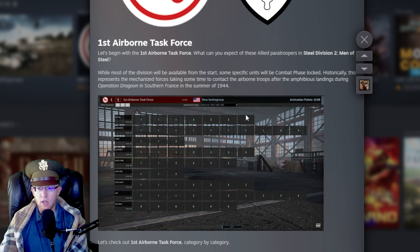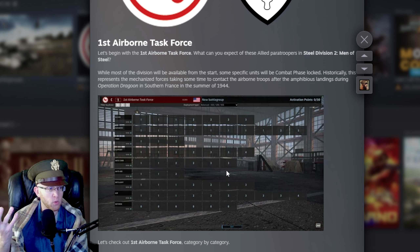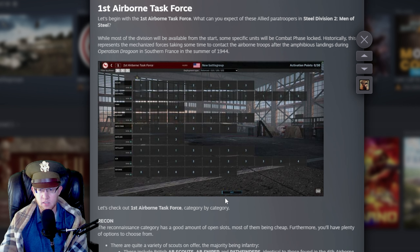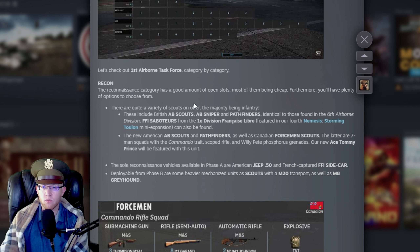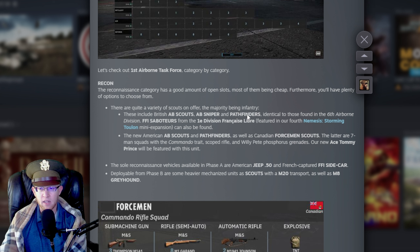It's an airborne division, so I would assume infantry and air are what you're doing. The reconnaissance category has a good amount of open slots, most of them being cheap, with plenty of options. These include the British AB Scouts, AB Snipers, and Pathfinders. The sniper is probably the most interesting thing. There's also the FFI Saboteur found in First DFL — those are solid units.